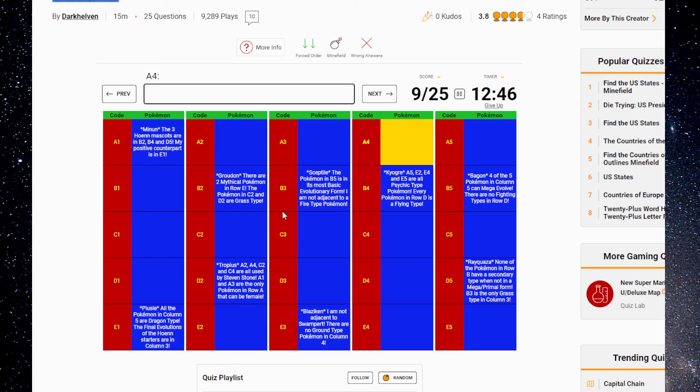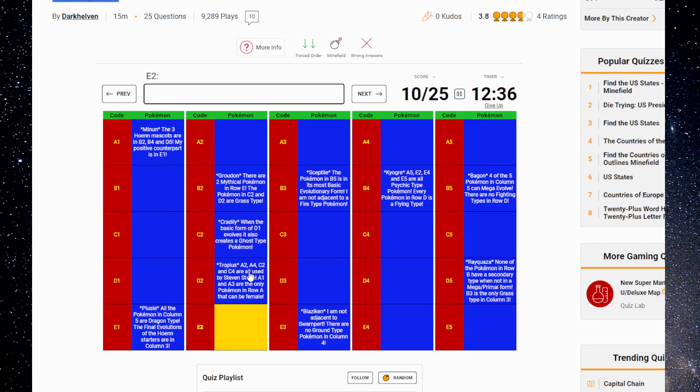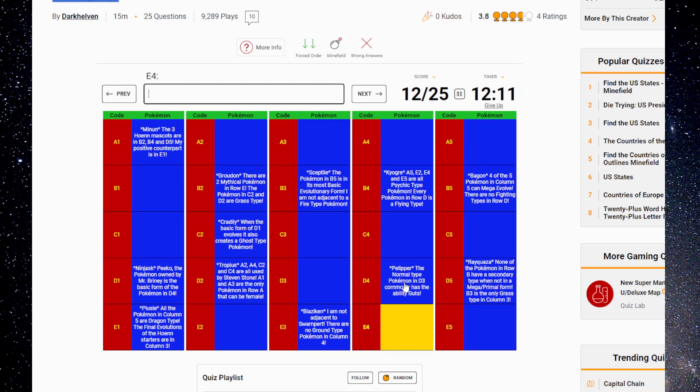A2, A4, C2, C4. The Pokémon in C2 and D2 are Grass types — he uses Cradily. When the basic form of D1 evolves, it also creates a Ghost type Pokémon — Ninjask! The basic form of D1, which means this is Ninjask. Pico, the Pokémon owned by Mr. Briney, is the basic form of the Pokémon in D4 — Pelipper. The Normal type Pokémon in D3 commonly has the ability Guts — that's Zangoose. I think it's Zangoose, but it wasn't in the quiz.